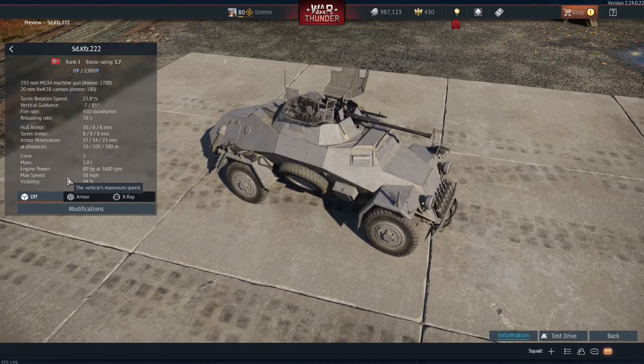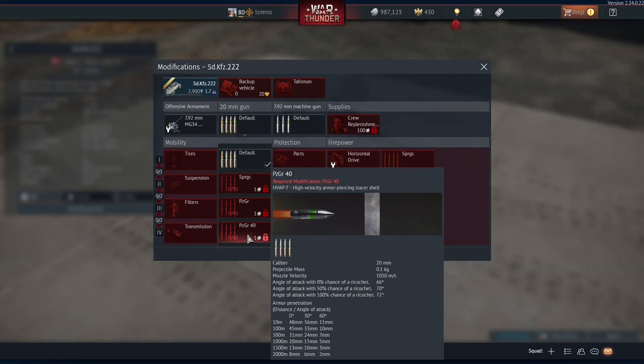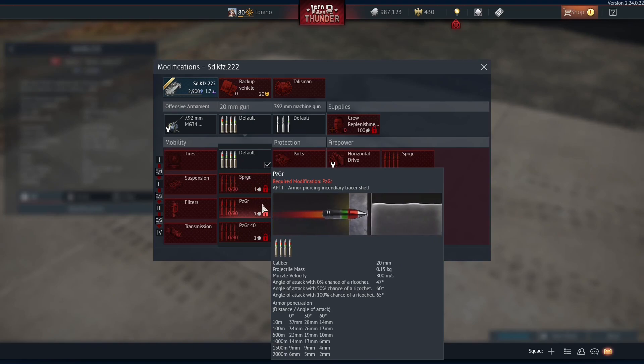We're going to look at the German variant first, because this is to my mind the superior variant, because it comes with the HVAP-T rounds — 31mm of penetration at 500m. The Chinese variant just comes with default high explosive and armour-piercing incendiary tracer rounds, which only have a maximum penetration of 23mm.